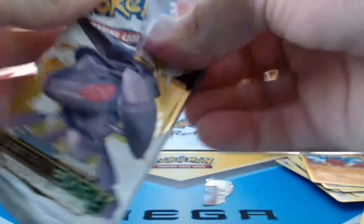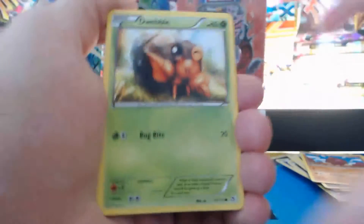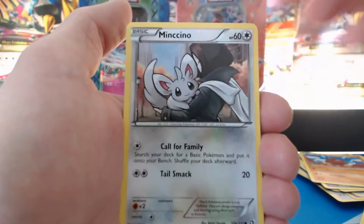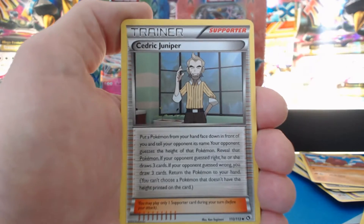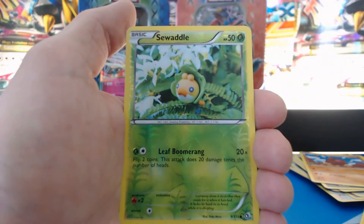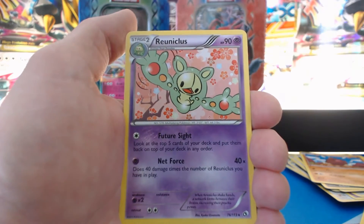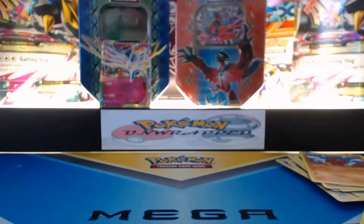Our last pack — a Genesect Legendary Treasures pack. Dwebble, Woobat, Minccino, Sigilyph, Heracross, Cedric Juniper, Plusle. A Reverse Holographic Sewaddle. A Ryu Nicholas. And a Stunfisk from the Radiant Collection.